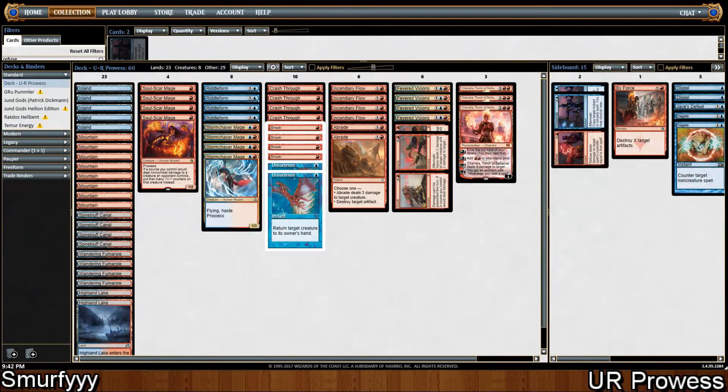Hey, what is up guys? Murphy back for another deck tech and another league, and today we're going to be playing Blue-Red Prowess in Standard. The list I'm playing was played to 4th place by Billy Cloth at an SCG Classic in Cincinnati. So let's go over to the list.